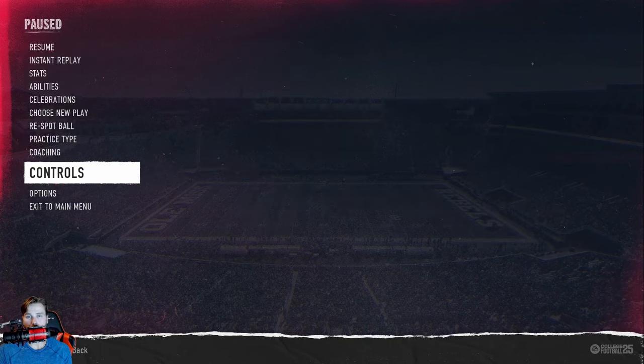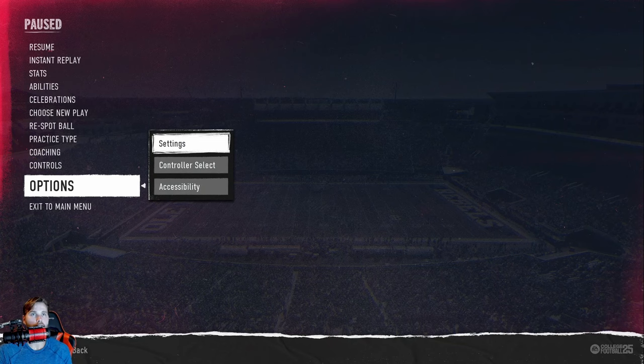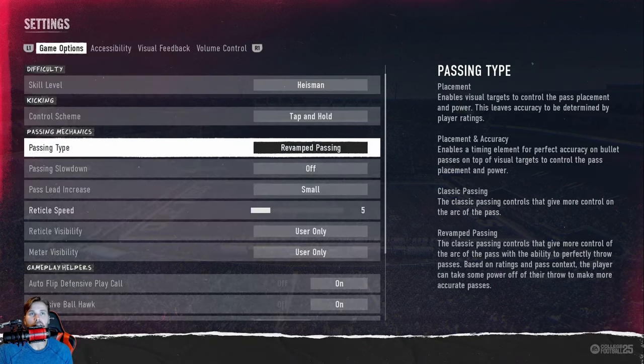You use L2 and then the left stick to move the reticle around. If you go into your settings you have four different options. Placement leaves the accuracy up to the player rating but you can choose the power and where the ball gets placed. Placement and accuracy is all purely up to you — you decide the accuracy and placement. Then there's classic.